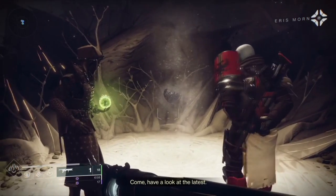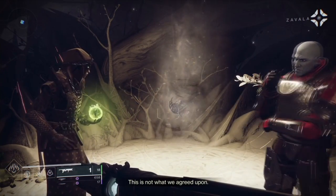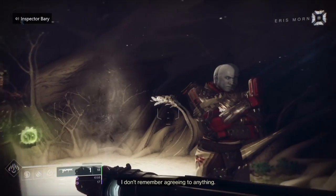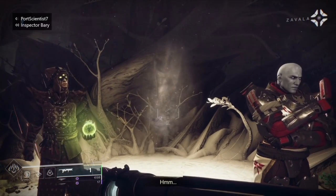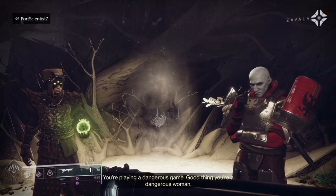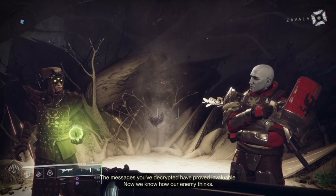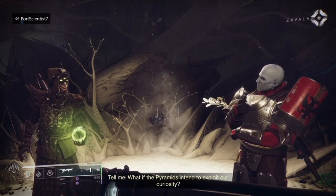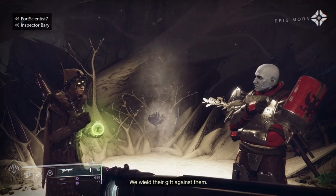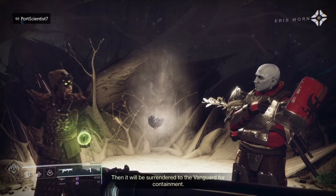As you can see, right past Zavala there's a nice little white branch — that's a new item we're going to be picking up. That is a gift from the darkness. The in-game dialogue discusses using the darkness's gifts against them, and if it proves unwieldy, it will be surrendered to the vanguard for containment. There's also talk about the Hive and Savathun not confronting the vanguard directly — she thinks too much of herself.